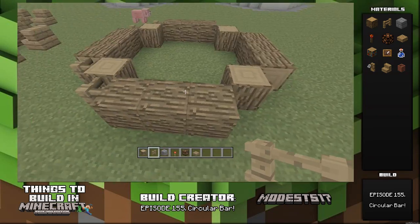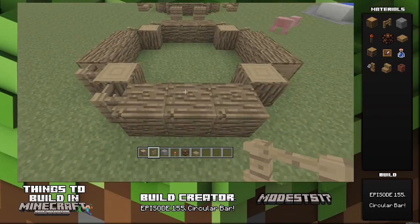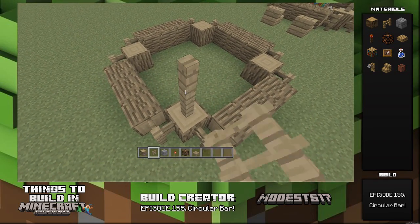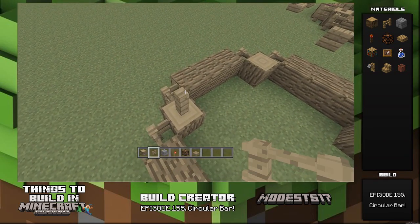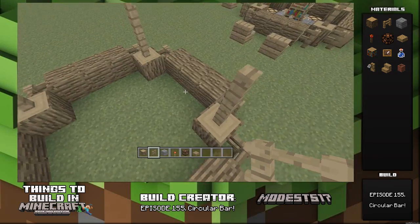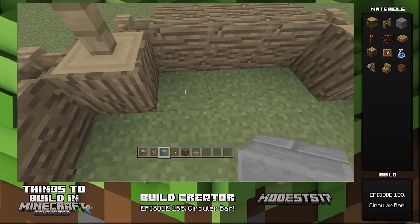Next, in all the little corners and indent spots, put just fence posts. It just adds a little bit more detail, sort of connects to the end of the log. And then on the logs that are facing up, put fence posts and bring them up high because they're going to hold up the roof. They're just support beams — look cool.